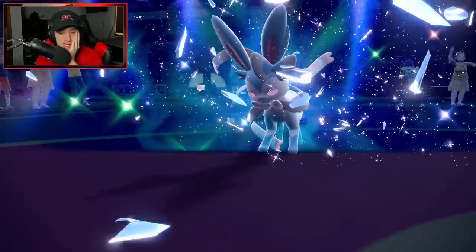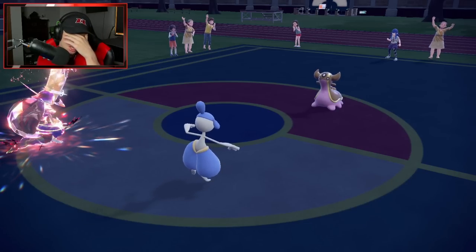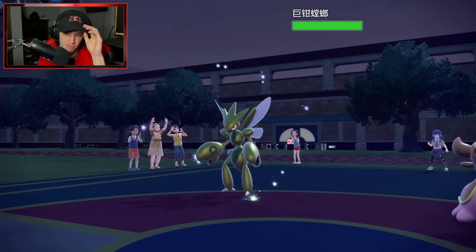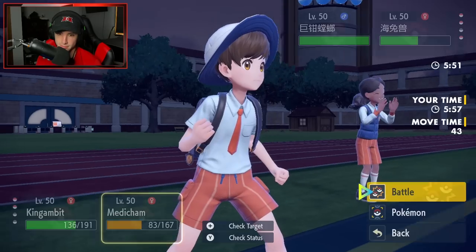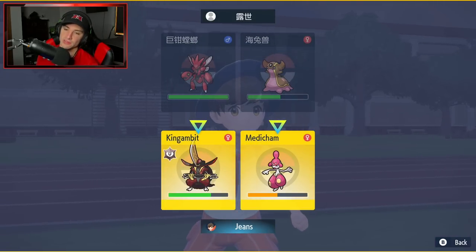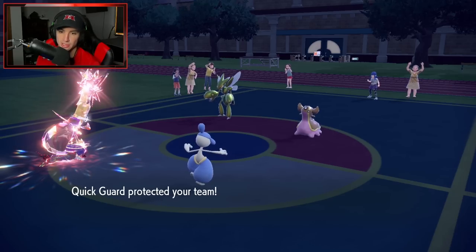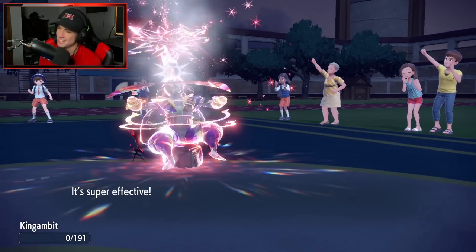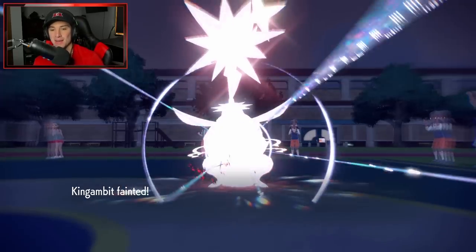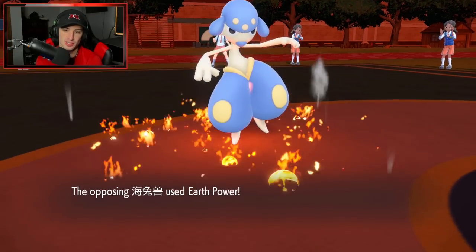Trick Room is gone, which kind of helps because we can deal with Gastrodon whenever we want. But it really depends on what Pokemon this is — it's Scizor. Bullet Punch can fly from Scizor, so I could Quick Guard it. I'm thinking of Quick Guarding because I really think they're going for a Bullet Punch here. They go for Close Combat instead — never mind, we're dead.